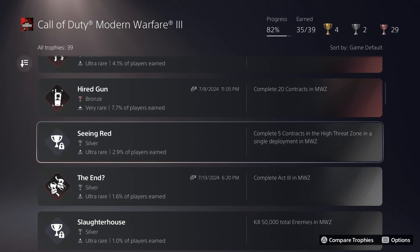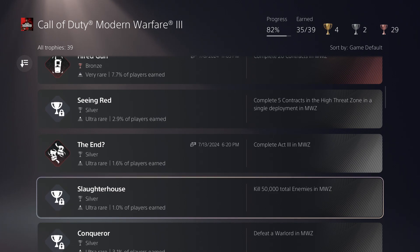I would assume Escort and the Bounty contract — where you have to kill the marked target — are probably the two easiest types of contracts to do in high threat. You're also fighting against the time limit, because there's only a 45-minute time limit per game.